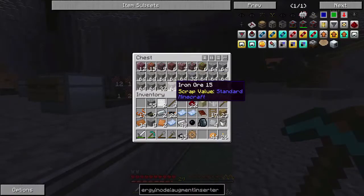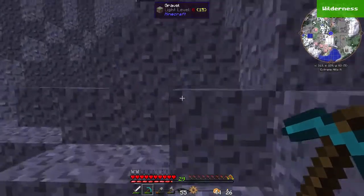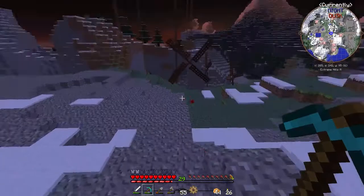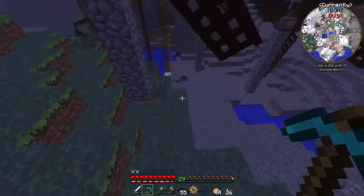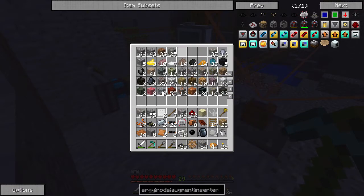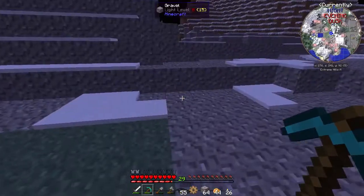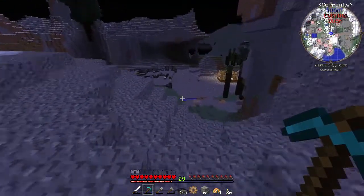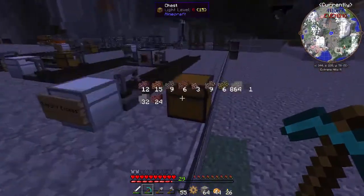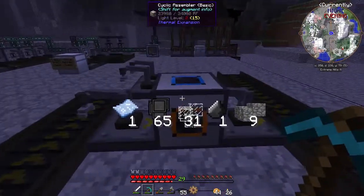We also went and got some lead so we can make a leadstone energy cell today, and we got a bunch of iron from the quarry. We're starting to get some progress, which is good. We have so much iron now — I'm not even going to be able to take much of it. But here soon we'll be able to start selling a lot of stuff, making more money and hopefully expanding. I wanted to bring you guys in for some of this work.